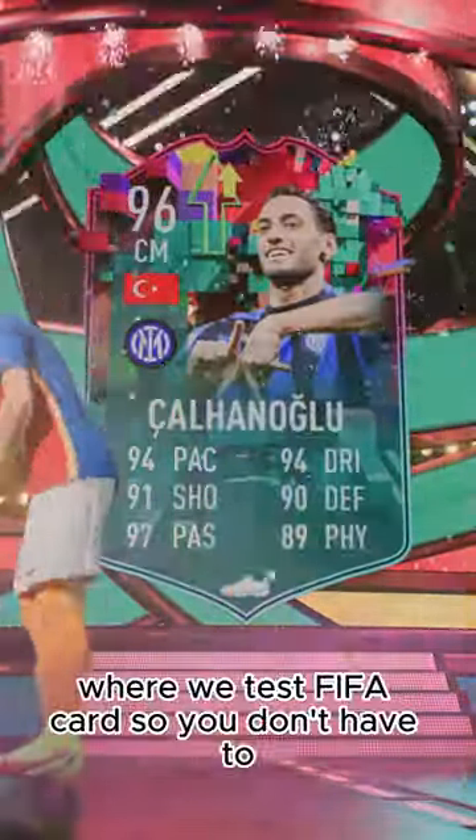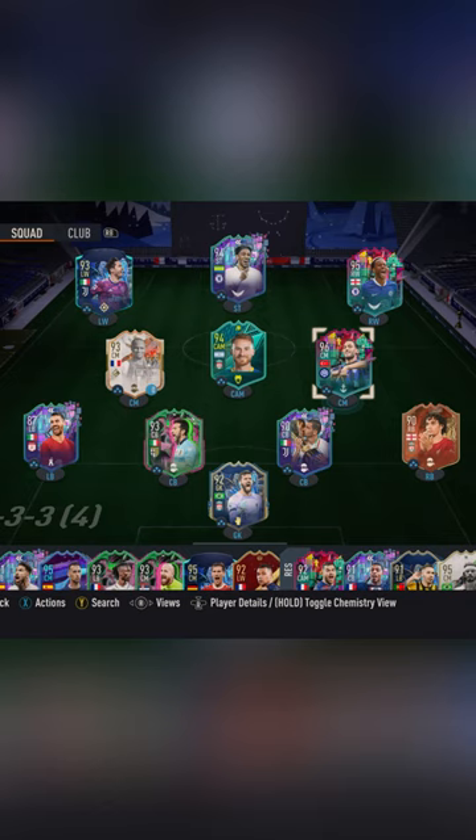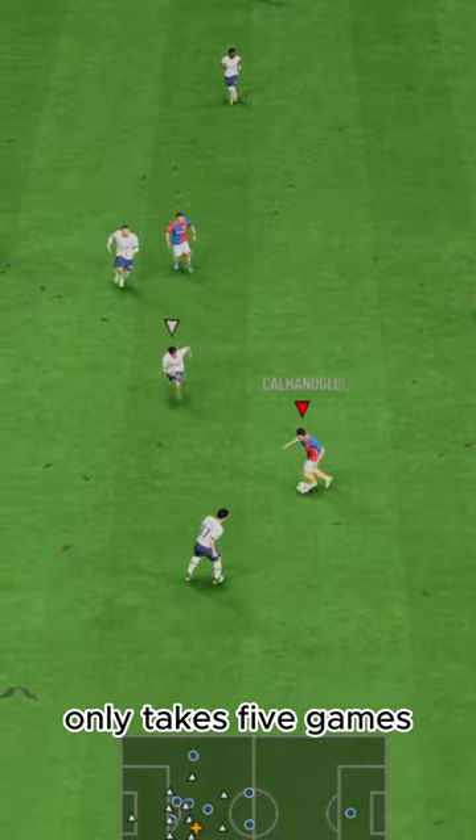Welcome to Baller or Bust, where we test FIFA cards so you don't have to. Today we've got this squad with upgraded level-up Hocan Kalanoglu. We acquired him for free via objectives — only takes five games.